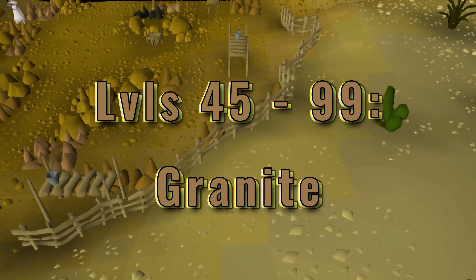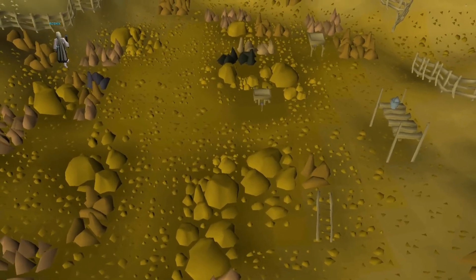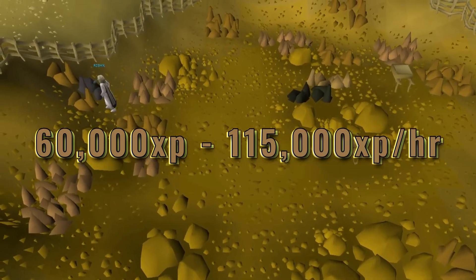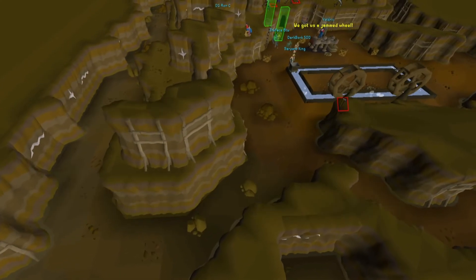Levels 45 to 99: granite. Three-ticking granite can be very click-intensive and hard to learn. It's recommended to have some sort of desert heat protection while doing this. XP here starts around 60,000 and works all the way up to 115,000. Now let's go over some other methods.